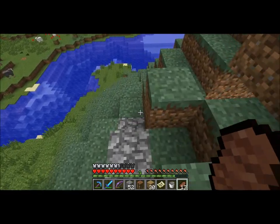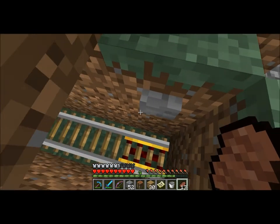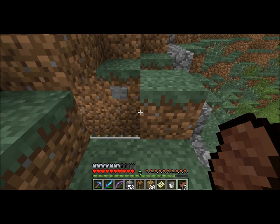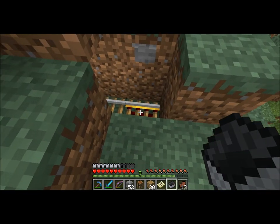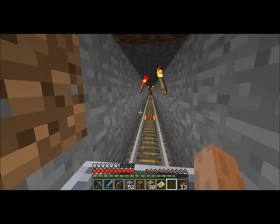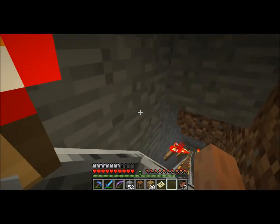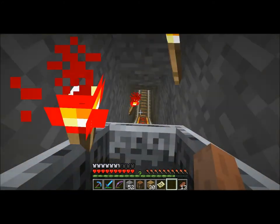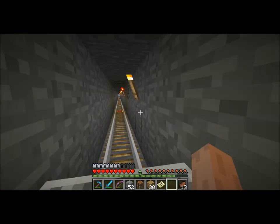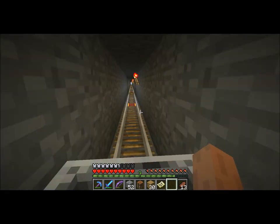Alright, so next up is pretty basic — a simple rail minecart track, which I don't have the minecart for. Oh, that's a bit of a hamper. Alright, we got the minecart. And this takes me to my special place — well, not really a special place, it just takes me to my other area where I build stuff. As you can see, a very long minecart track.